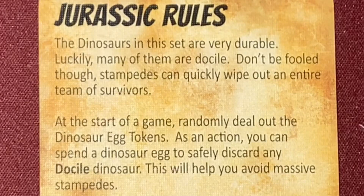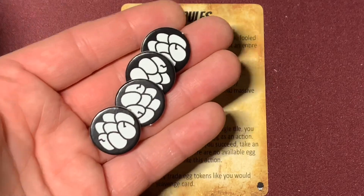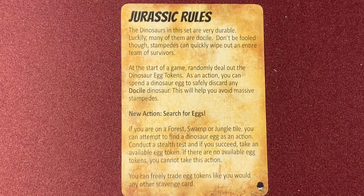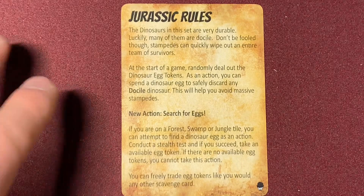Now let's look at the specific rules for the Jurassic Park adventure. The dinosaurs in this set are very durable — luckily, many of them are docile. But don't be fooled: stampedes can quickly wipe out an entire team of survivors. At the start of the game, randomly deal out dinosaur egg tokens. As an action, you can spend a dinosaur egg to safely discard a docile dinosaur, which will help you avoid massive stampedes. There's also a new action — Search for Eggs: if you're on a forest, swamp, or jungle tile, you can attempt to find a dinosaur egg as an action by conducting a stealth test. If you succeed, take an available egg token. You can freely trade egg tokens like any other scavenge card.